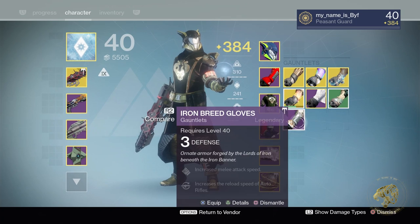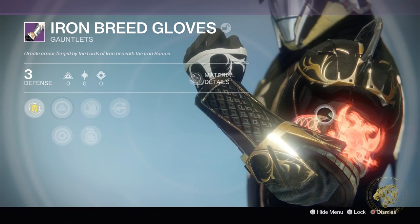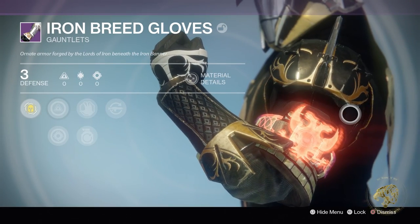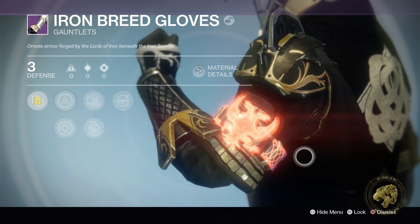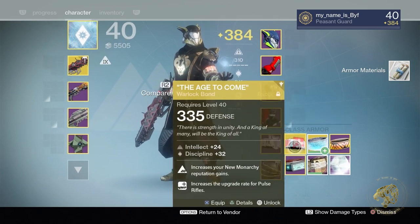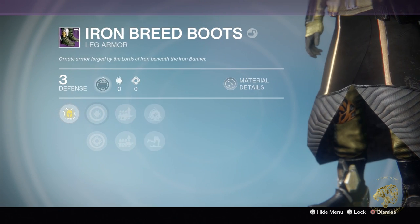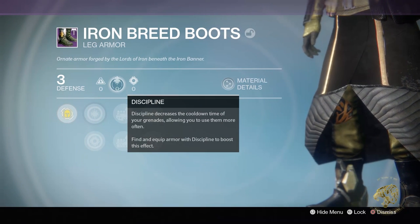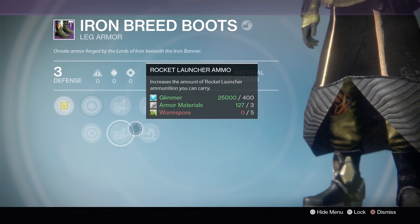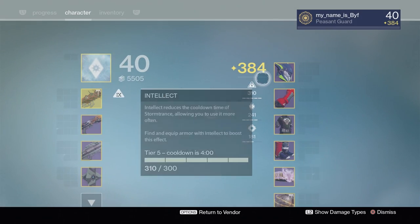All of them dropping at three light. These Iron Breed Gloves — I had a set of these, and in fact I still have a set in my vault. They look gorgeous. You can also now get these with all the shader enhancements of year three and bump them up to year three light levels. Because they're dropping at three light, you can't exactly tell what rolls they'll have, so infusion is going to be a little tricky to manage.